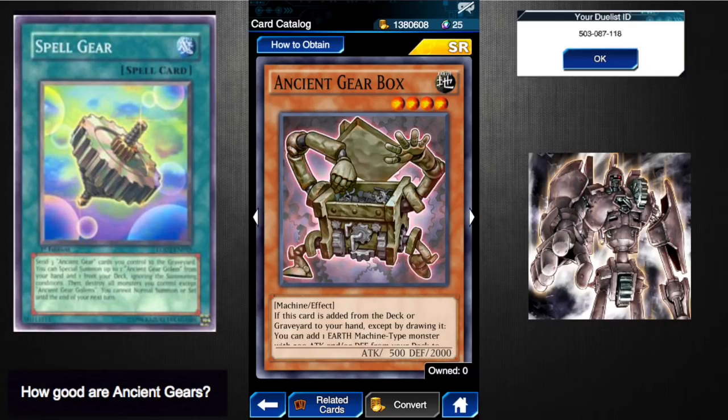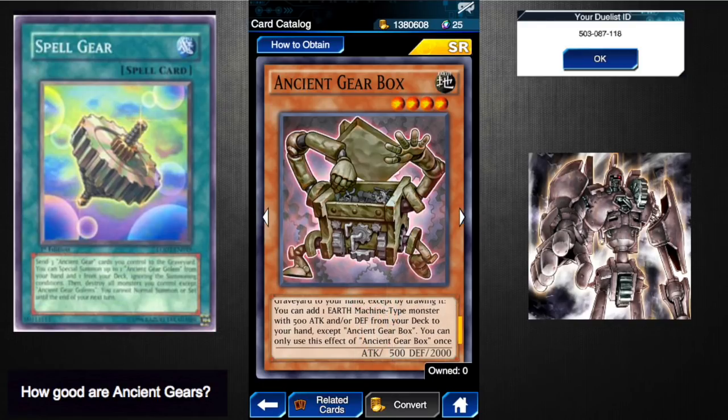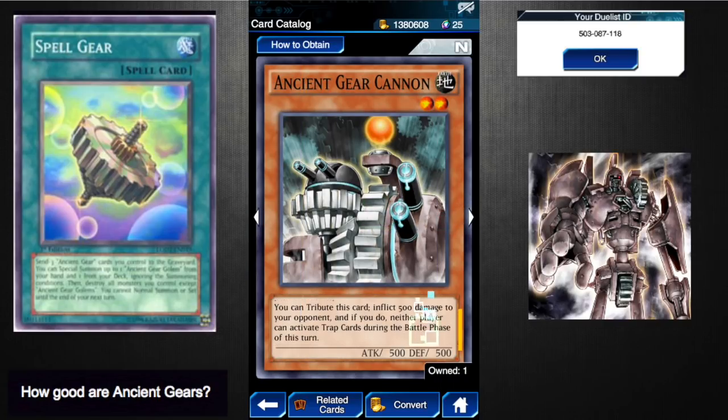Ancient Gear Box is a standard card in Ancient Gear decks because there are combo pieces you want, but the problem is it has to search out specifically cards with 500 attack and/or defense. You can only add them from your deck to your hand — if it also let you special summon those cards it'd be even better. The 2000 defense on a four-star monster is really nice though. Overall two-and-a-half to a three.